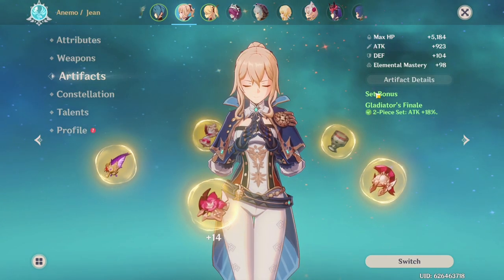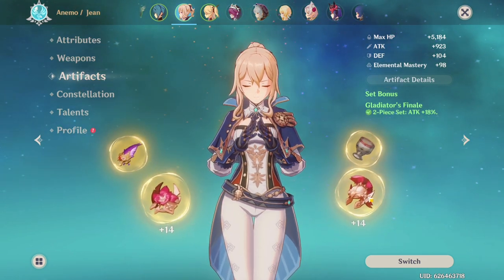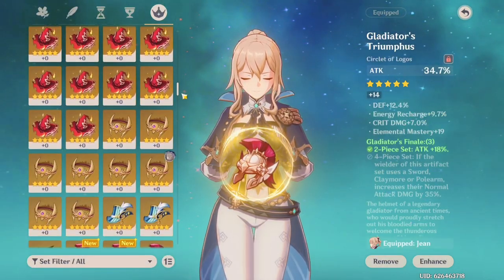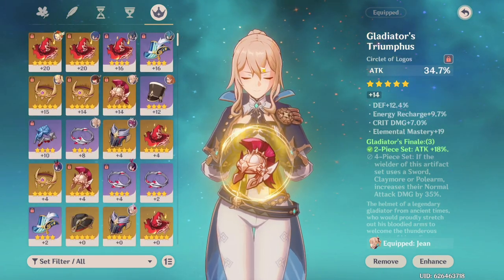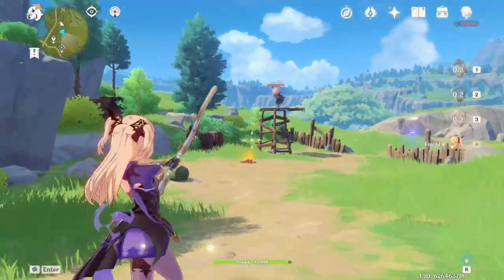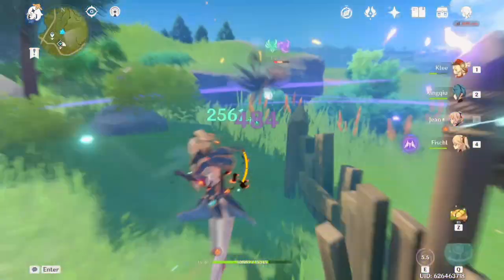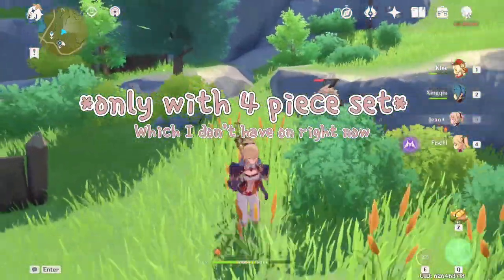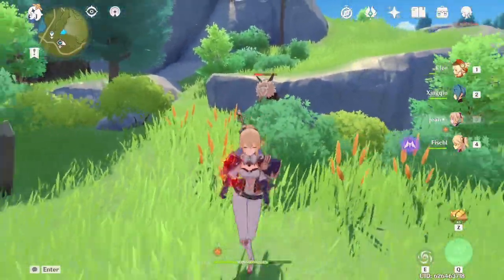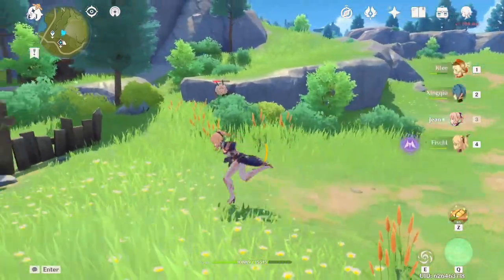For elemental reactions that involve Anemo, or wind, you will want to swirl every single time. Anemo characters require a different kind of build, which is why you want to run the four-piece Viridescent Venerer set on all Anemo supports. The Viridescent four-piece decreases the resistance that enemies have to the element that you're swirling with. For example, if I applied electro onto an enemy and then swirled it with Jean, the enemy would have a decreased resistance to electro. Just remember to know your elemental reactions and which ones do the most damage.